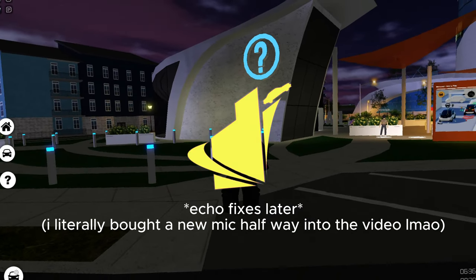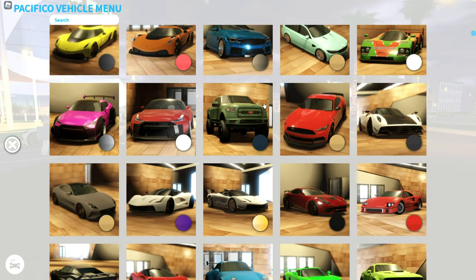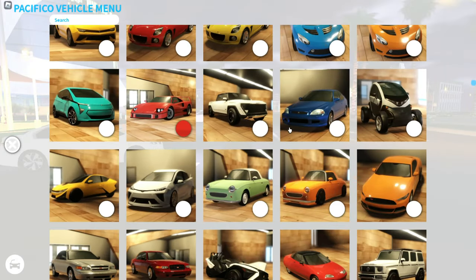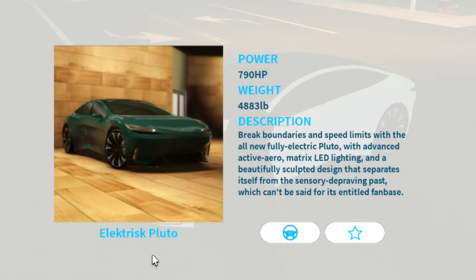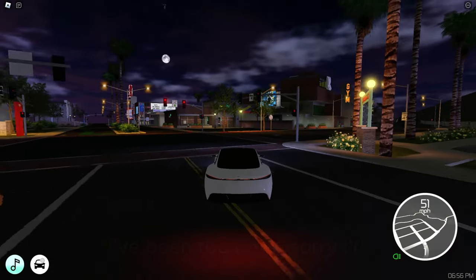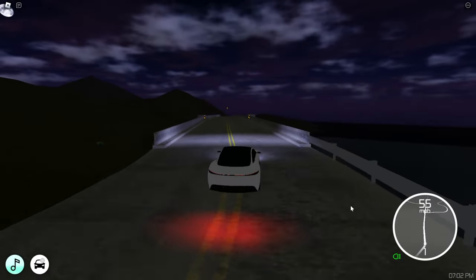Pacifico 2 just had a small update - they added a new house and a few cars. Let's start with the cars and look at the house last. First up is the Electrisk Pluto. I'm not sure if this one is from the previous update or the new one, but I think it's new because everyone is driving it.